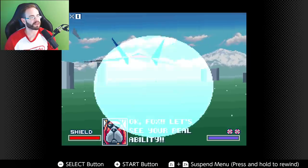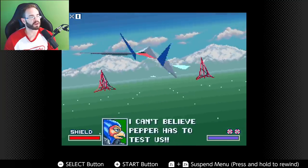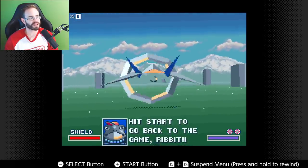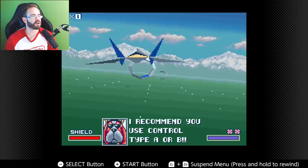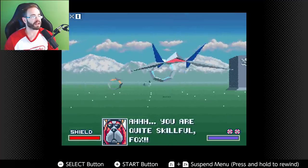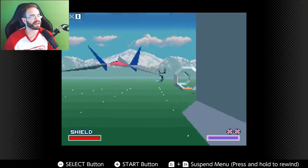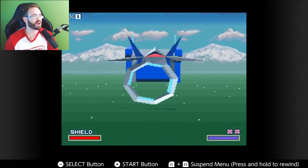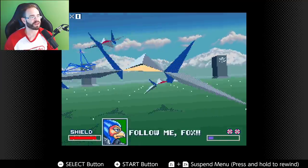Next up is Star Fox. I'm not the biggest fan of the original — I much preferred Star Fox 64 on N64, which was outstanding. The original still runs like the Super Nintendo version with its lower frame rate. It looks better than the hardware, running through HDMI with the Switch, but it is Star Fox — the current generation might not spend a ton of time with it, but it's still really cool to check out historically.